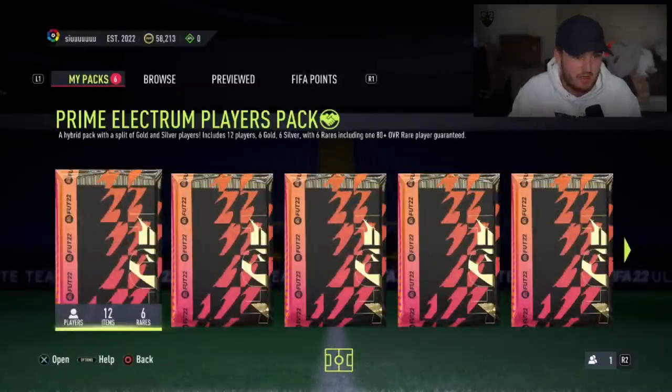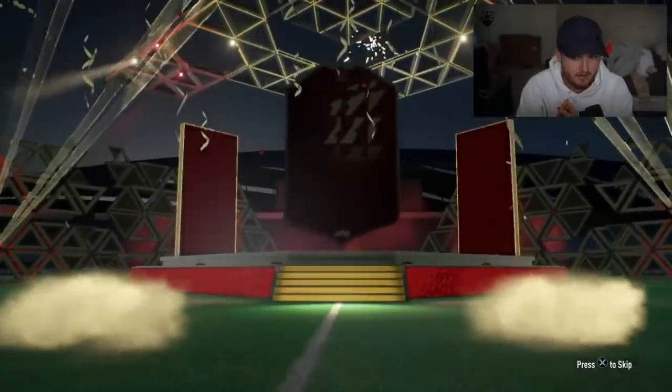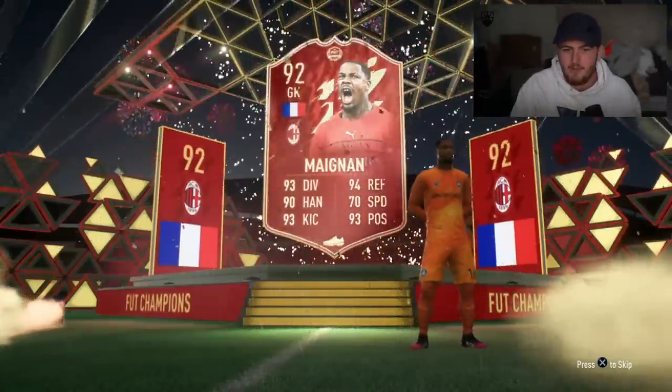Come on, right here - I think this is from Squad Battles. Let's get a decent player. Red, French - goalkeeper. No! I got so excited, I thought it might have been Mbappe. Mike Mignon.